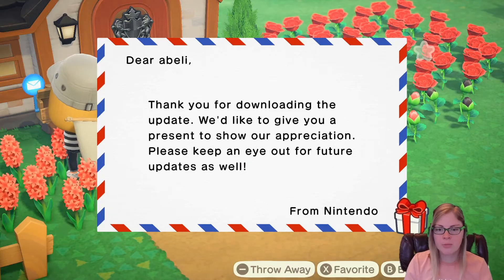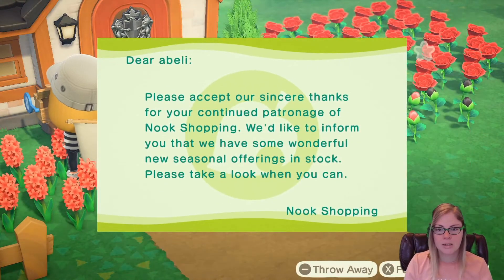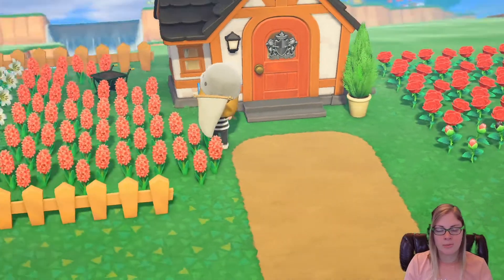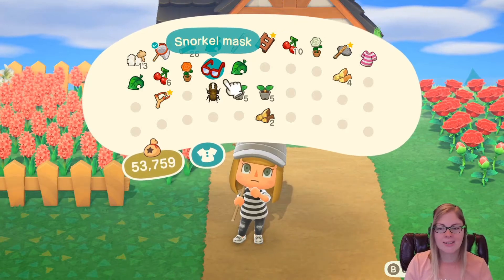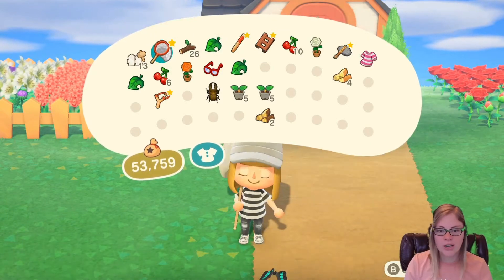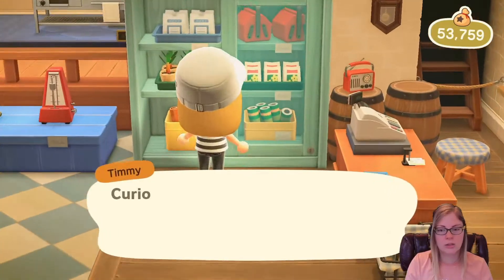I was told that if you want to go swimming you have to have the wetsuit and goggles for the snorkel. Thank you for downloading the update — I wonder if that item is a snorkel. New seasonal items are in stock, which would be like the wetsuit.